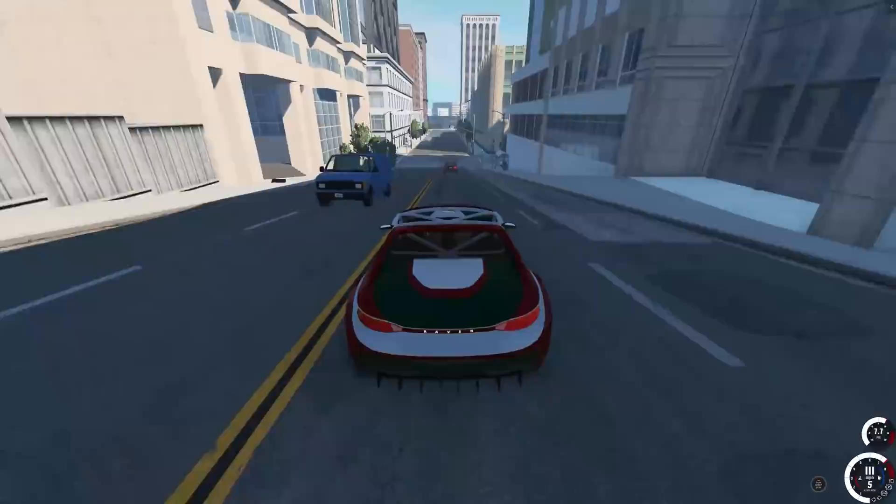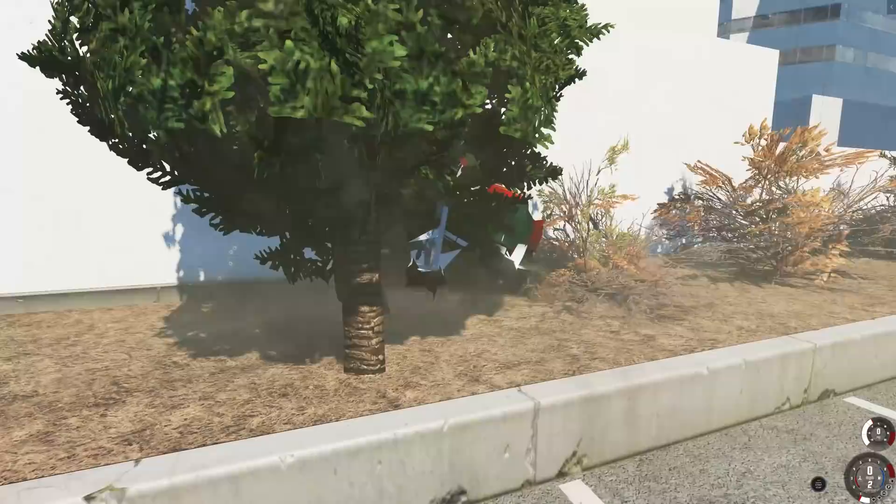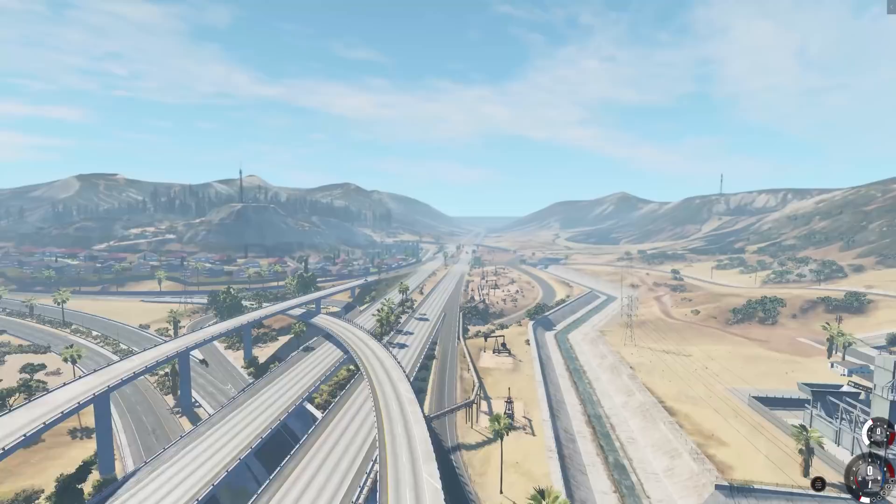I might have to go to the highway to test this one's top speed, because it definitely feels faster. Already at 100 miles an hour — 120, 130 — we get a lot of air there and come crashing down. We really messed ourselves up there. Let's get onto the highway and see how fast we can actually go. It was built for the track after all.